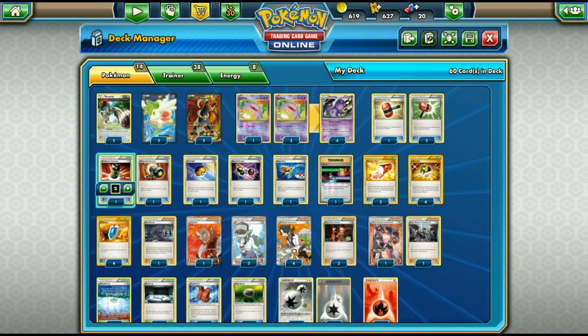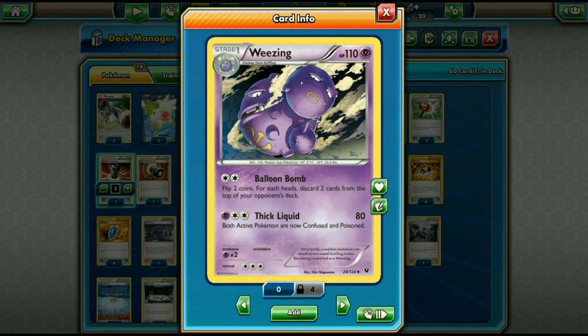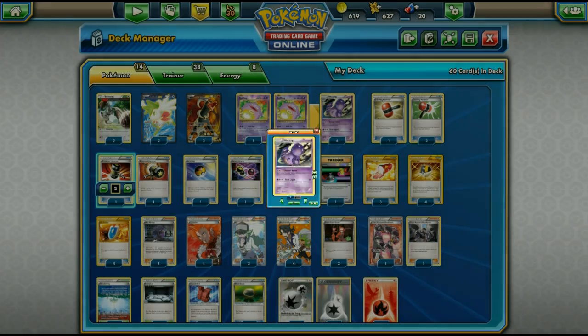One Level Ball to grab Koffing or Bunnelby — useful against Mewtwo to get a Koffing on the bench. One Special Charge since DCE is mainly how Wheezing attacks. One Super Rod to get back Wheezings and Houndooms. One Switch — I chose Switch over Escape Rope because Escape Rope could hurt you in a mill deck, and Wheezing has a three retreat cost.